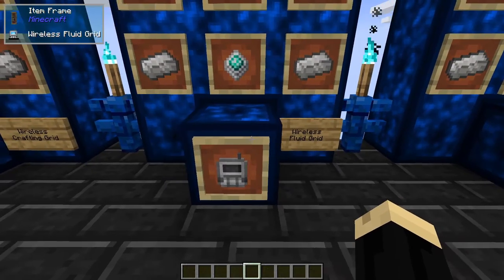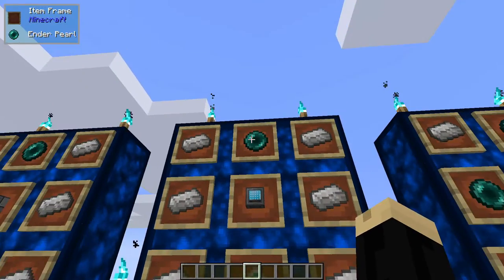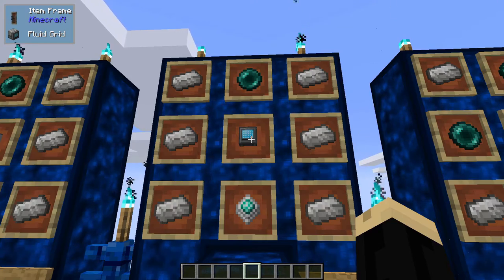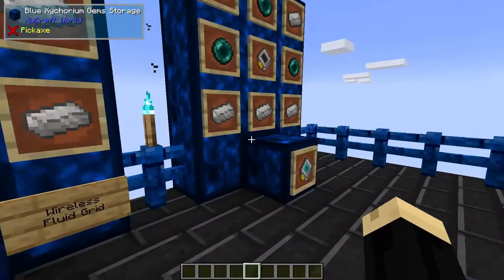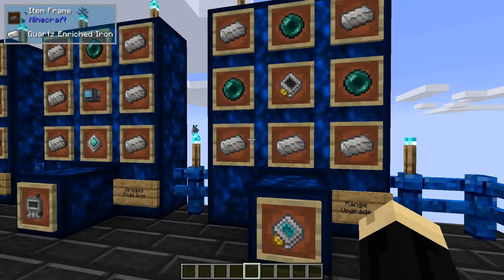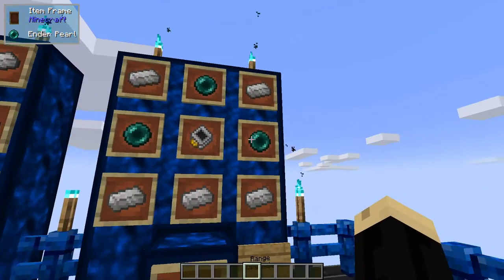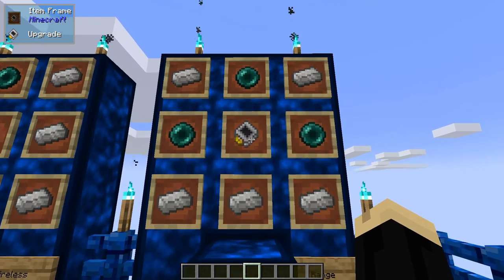The last one today is the wireless fluid grid, which again is six quartz enriched iron, advanced processor, ender pearl, and a fluid grid. The last thing we're going to need are range upgrades — for that it's five quartz enriched iron, three ender pearls, and a standard upgrade. This upgrade is the upgrade base you use to make any of the Refined Storage upgrades.